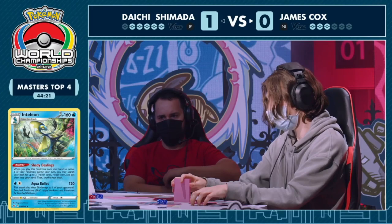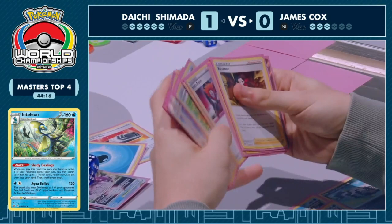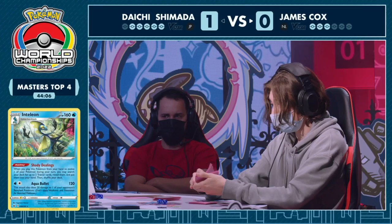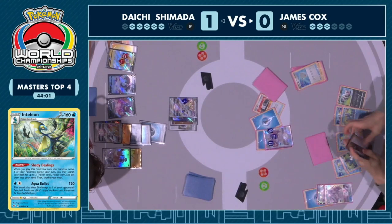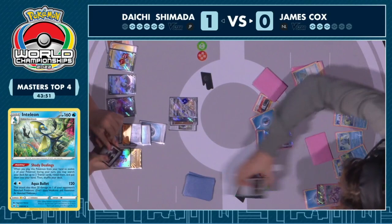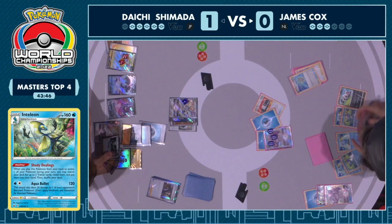You can't rely on the cards you get to be there, but you still have to make those decisions. Whether your opponent has the Marnie — that's what you're constantly needing plans within plans for, to keep up with all the ways Daichi's trying to counter Palkia. This is looking good for James — has almost the knockout lined up on the Arceus. Dealing 290 damage because of the Choice Belt — all that's needed is one more prize card. Just considering: what do I want to grab off the second Shady Dealings? Going ahead to grab the Tool Jammer.